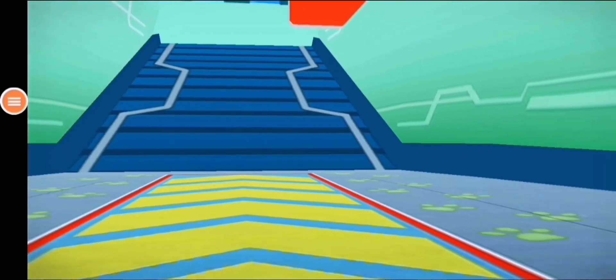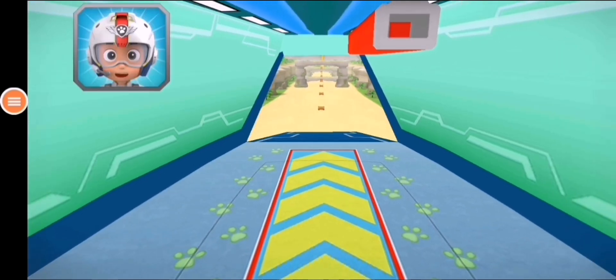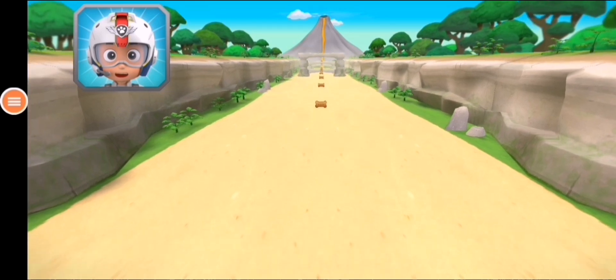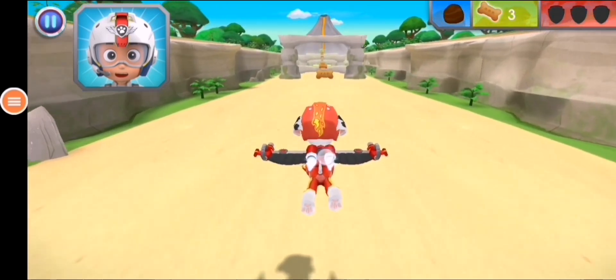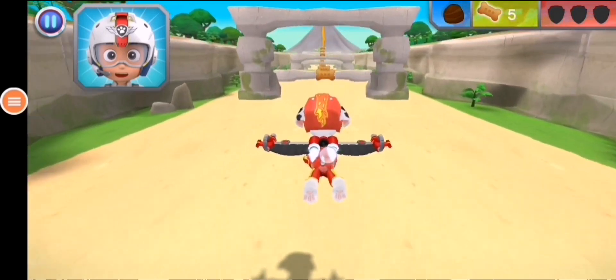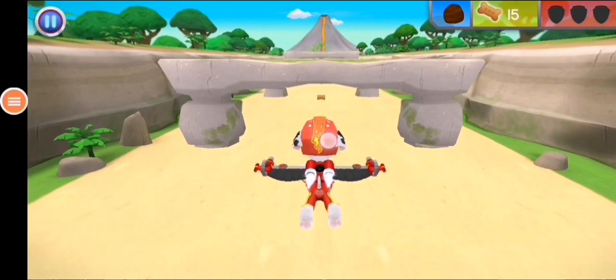I'm fired up. All right, let's test those flight skills, pups. Rubble needs another rock to stop the lava flow from reaching the rest of the island. When you see a rock, fly towards it to collect it. Ready for a ruff-ruff rescue! Fantastic flying!